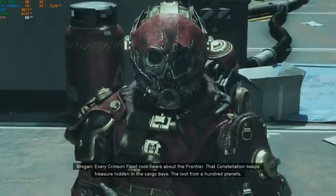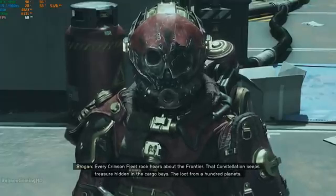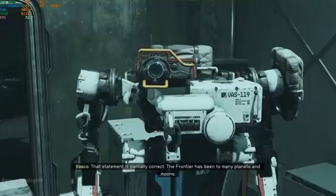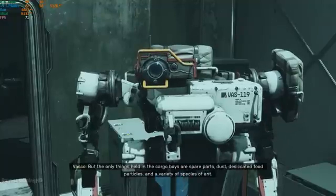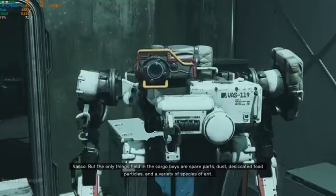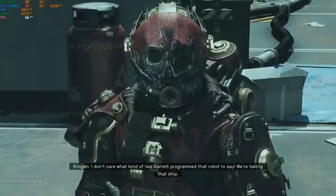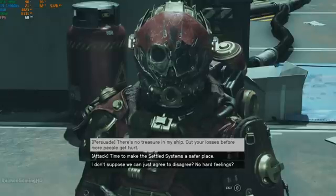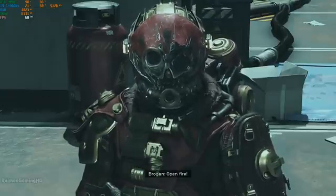So what exactly can you do with this creation kit? Here are some of the exciting features. New quests: create and share your own missions and storylines. Imagine crafting intricate narratives and challenges that other players can experience — this opens up endless possibilities for storytelling within the Starfield universe. New characters: introduce new NPCs with unique backstories, personalities, and roles. You can design characters that enhance the existing world or create entirely new factions and societies.